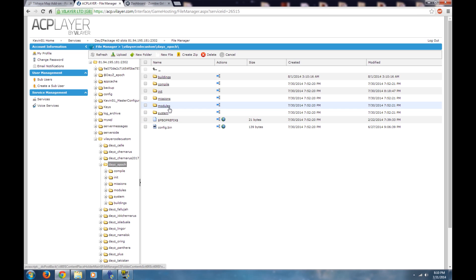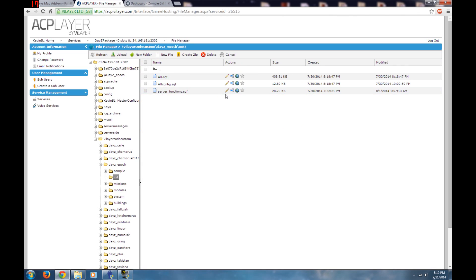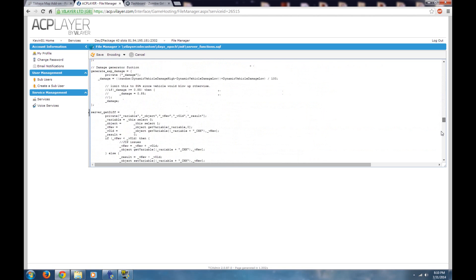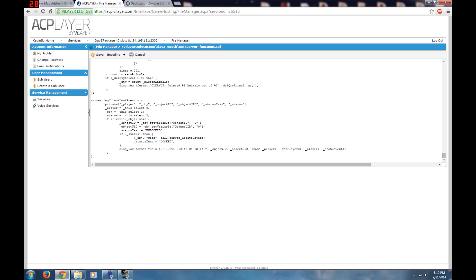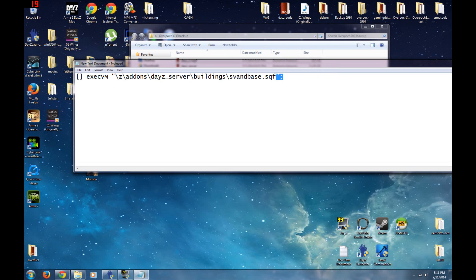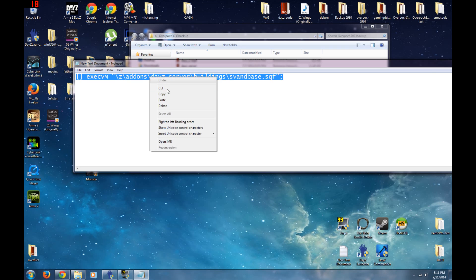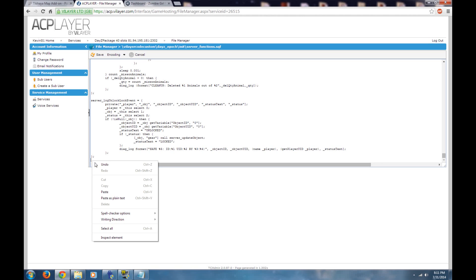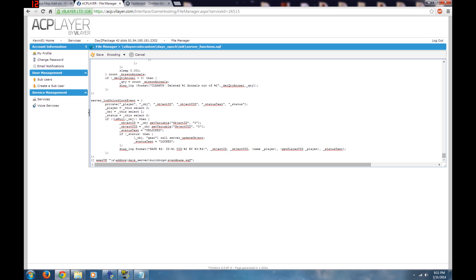I'll provide the code in the description below. Next, go into your init file — server functions — and hit the pencil/edit icon. Scroll all the way down to the bottom, past the ending bracket, and paste in the line I'll include in the description.